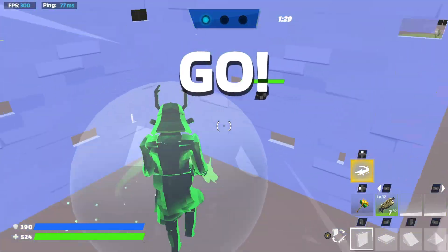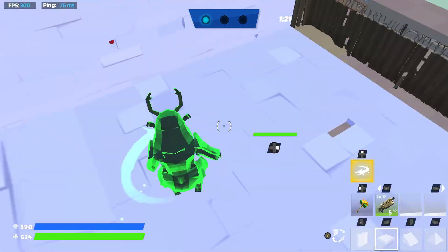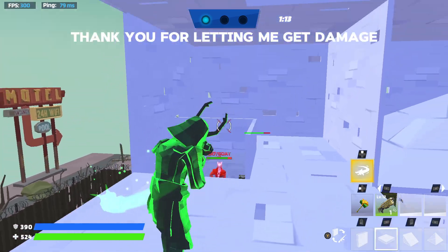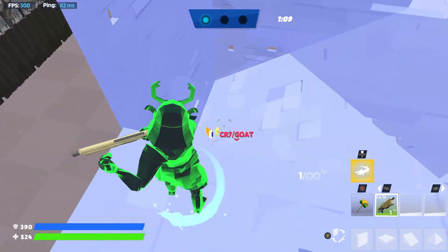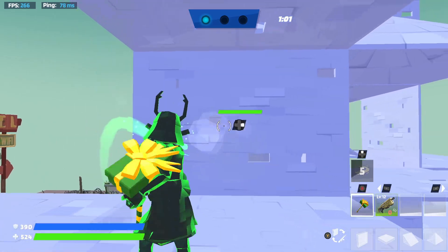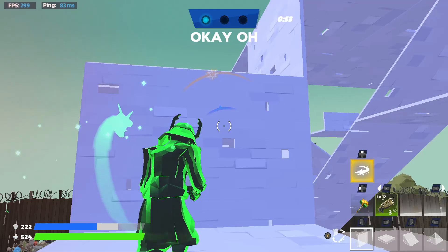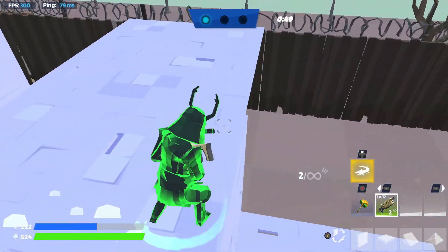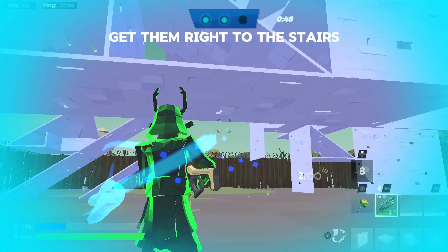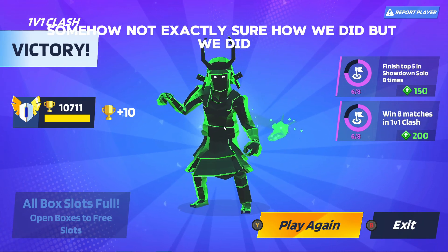We might have to enlist some ability help here. Thank you for letting me get some damage in — come here buddy, come here. Alright, there we go boys — got them right through the stairs with the ability, got them out of that box. That's another dub with the auto shotty. Got out of there with our lives somehow — I'm actually not sure how we did it, but we did. That's what happened boys.